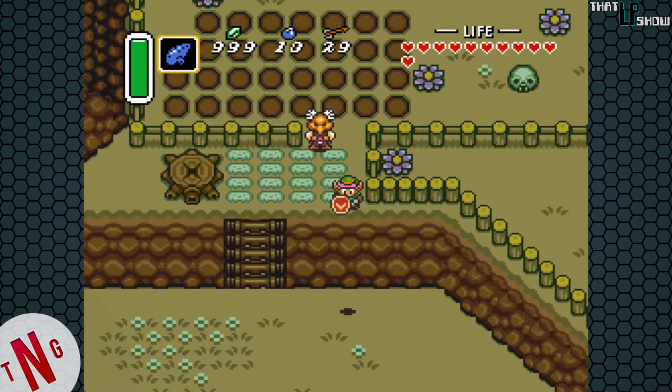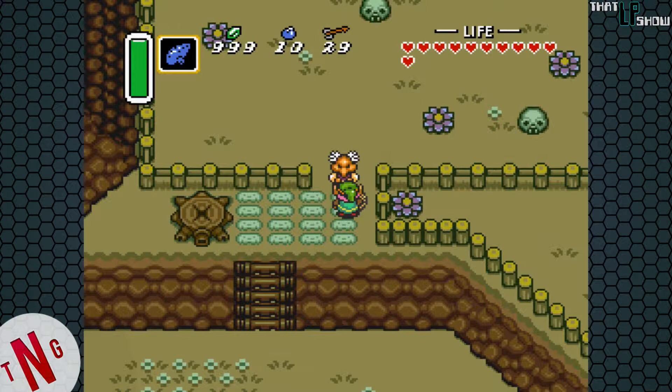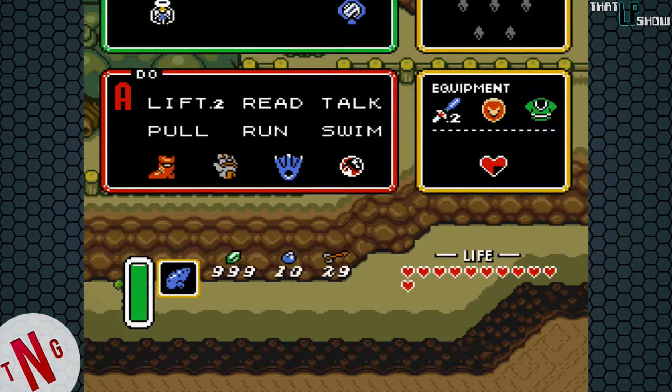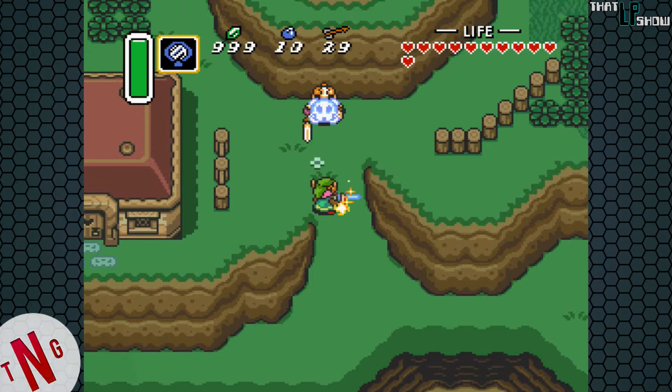Looks like we didn't do it that time, but not to worry. All we have to do is exit out one screen and come back in — everything's reset and we get to try again. So I'm going to keep doing this and I'll be back when I find the piece of heart. We're just going to let time run out. That was about my fourth attempt. Just keep doing it over and over again in the same spot and it'll eventually land where you want it to be.